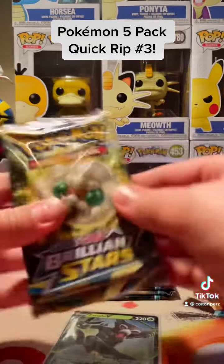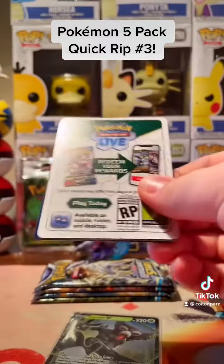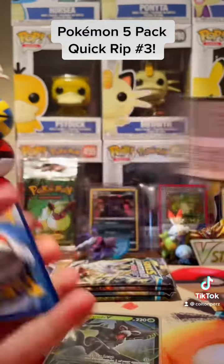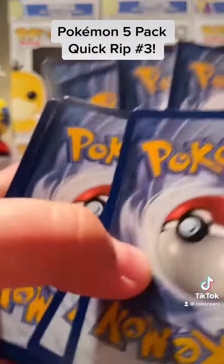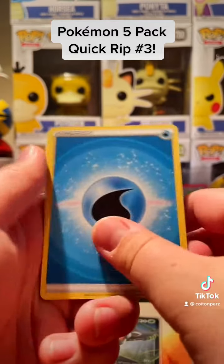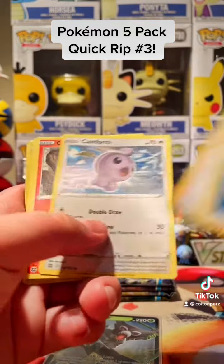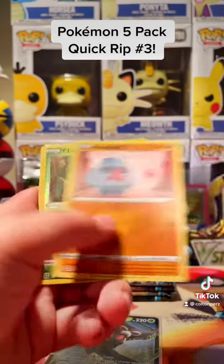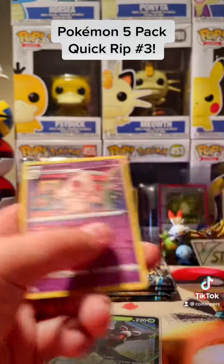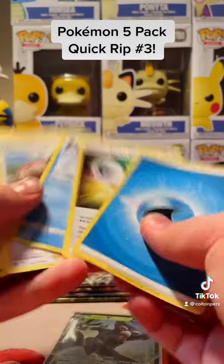That's okay. Final pack of this little break — we got another white code. Will we get a character art? We shall see. Speedrun this one: Water Energy Double Turbo, Primplop, Shereen's Care, Castform, Chimchar, Baltoasu, Nospass, Sarubi, and a Cream. Not too shabby in my opinion.